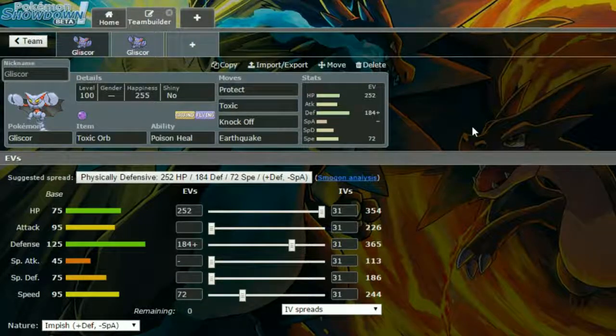It has Poison Heal, which is like one of the best abilities in the game in my opinion. It's such a cool ability. If you hold the Toxic Orb, you're getting the Toxic status, but you're not taking Toxic damage. It means you can stay in for as long as you want and just heal yourself up gradually. That is an incredible ability — it stops you from getting status, and it stops you from getting Will-O-Wisped and burned like Gliscor normally would.